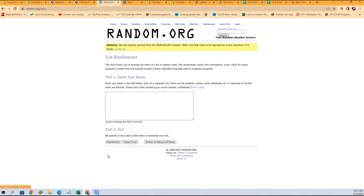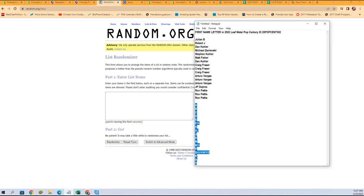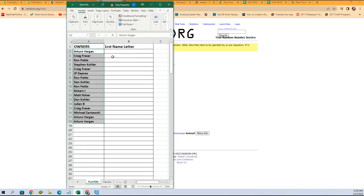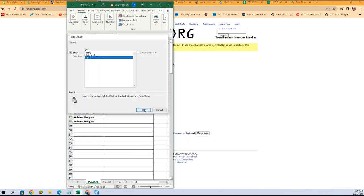Let's grab a fresh randomizer and our first name letters right from here. We're going to get them seven times as well with the randomize. Here we go — one, two, three, four, five, six, and lucky number seven. Let's get those copied and on to our spreadsheet. There it is.